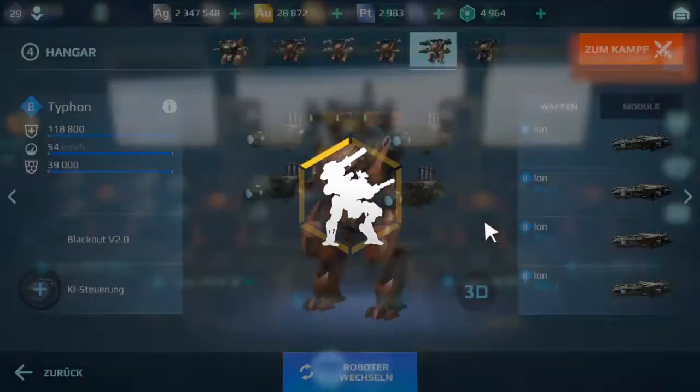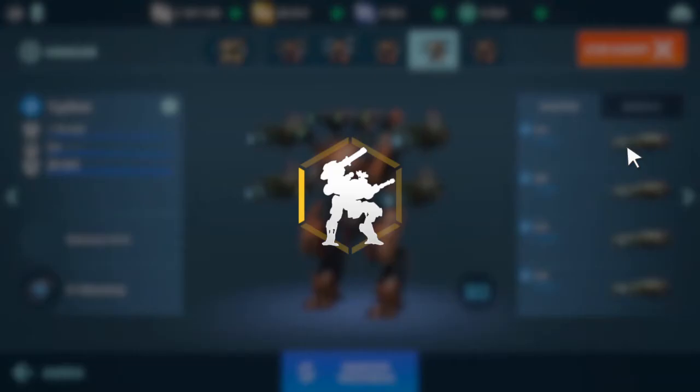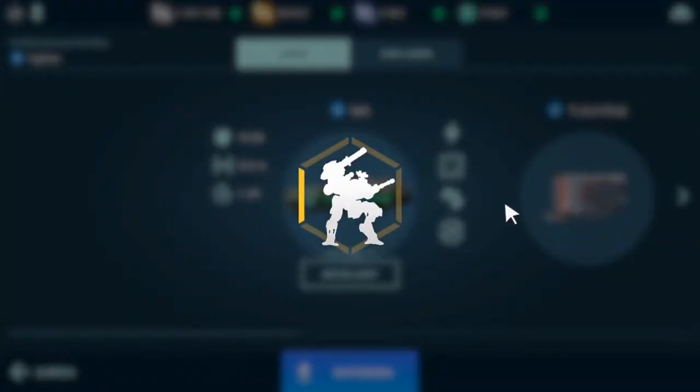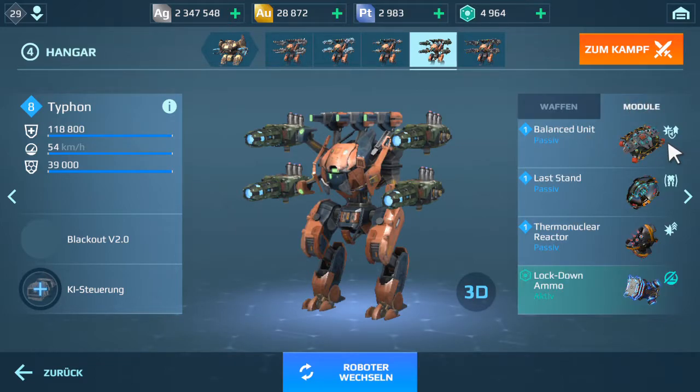The next one is the Typhon with the Iron weapon. One of those weapons can do a damage of 10,600, and all four of them together can do a damage of 42,400. The modules on that one are the balanced unit, last stand, nuclear reactor, and the lockdown ammo.